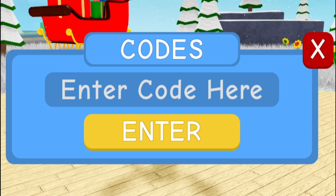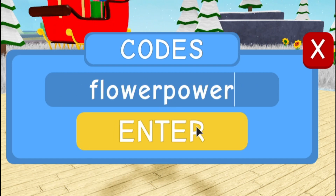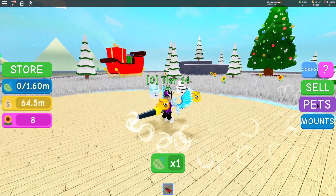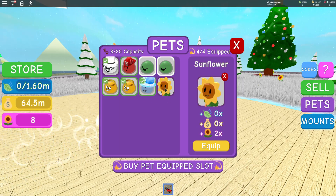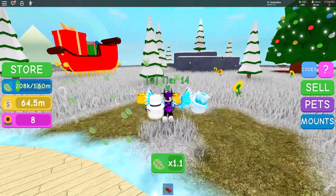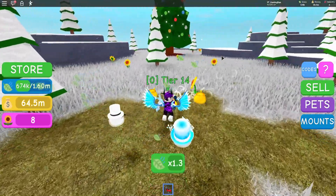The last code, which is a new code today, is flowerpower. If you enter this code, as you guys can see it says success — that gives us a sunflower pet reward. Let's see how good this is. It gives us extra flowers, which is quite nice. That is all the working codes for the new update.